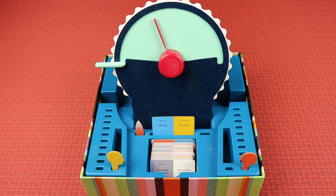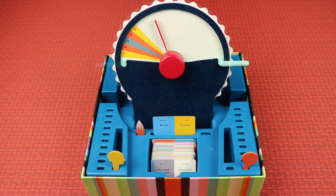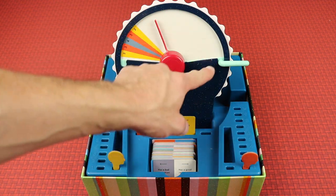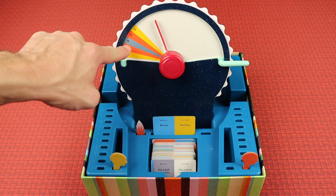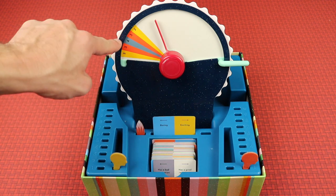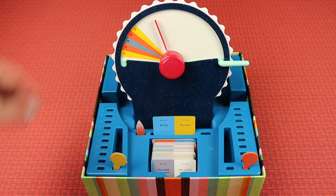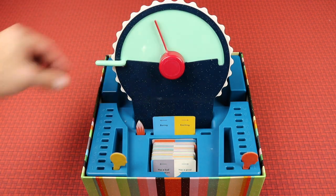The clue giver randomizes the wheel and then secretly opens the window so only they get to see where the target is. Between boring and exciting, they're trying to get their team to put the dial right at a specific spot — not the most boring thing in the world, but pretty darn boring. Once they know where the target is, they close the window and come up with a clue.